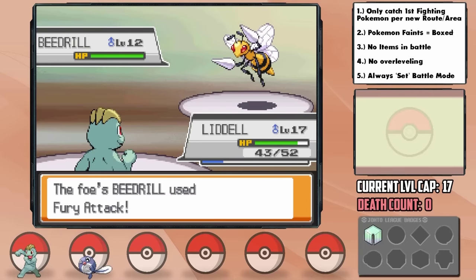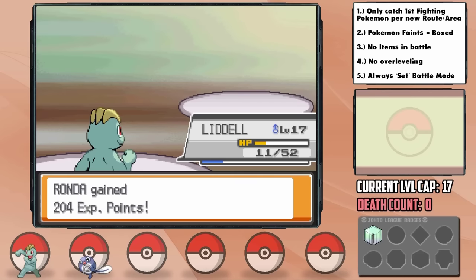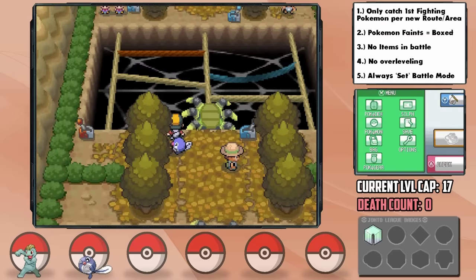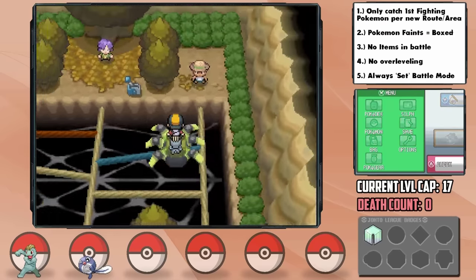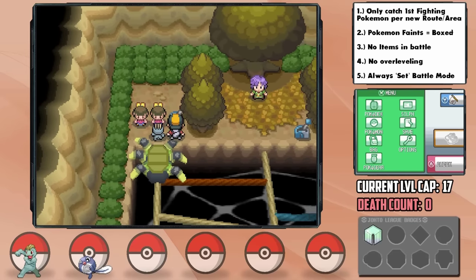We almost lost to a Beedrill using Fury Attack, but because of the Focus Energy I had used, we got a Crit Karate Chop at just the right moment. Even that has brought us nearly to level 18, but there's a solution — the only required battle from here on is a double battle, so we can deposit Poliwag and they won't challenge us if we have only one Pokémon. And oh man, this has been crazy so far.